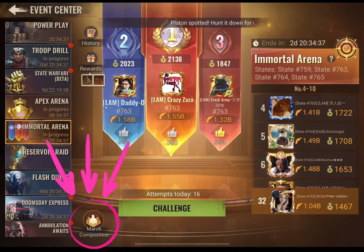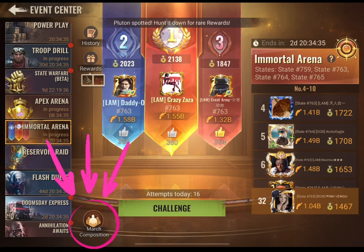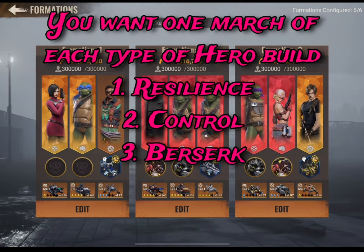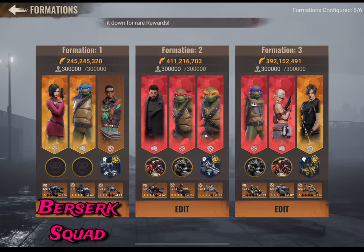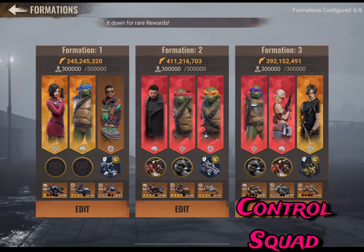Right here is the march composition — this is where you're going to set up your marches. You want one march of each type of hero build. Their order doesn't matter here; you just need a berserk squad, a resilient squad, and a control squad.